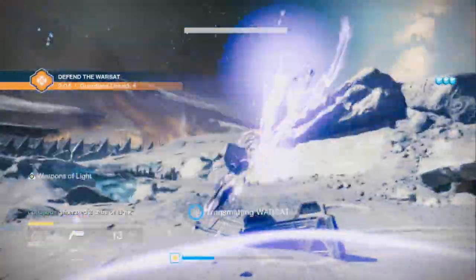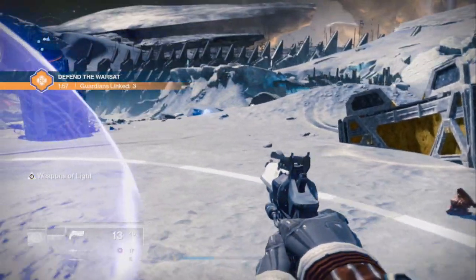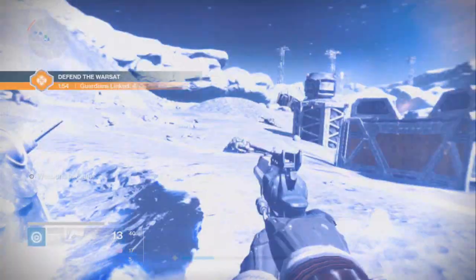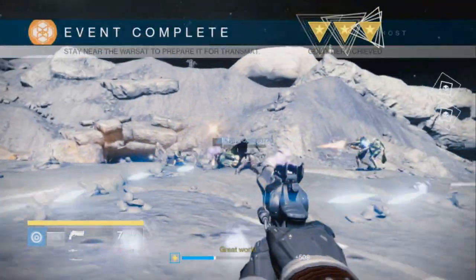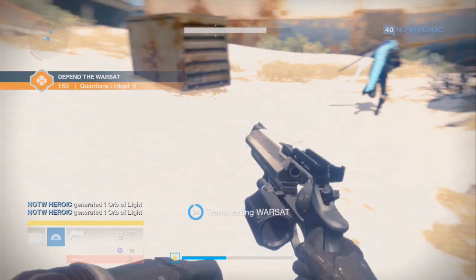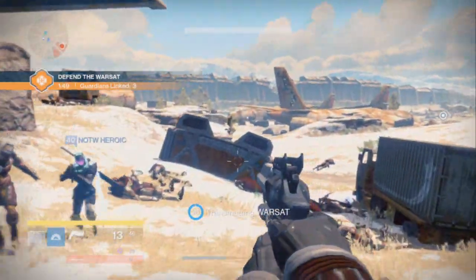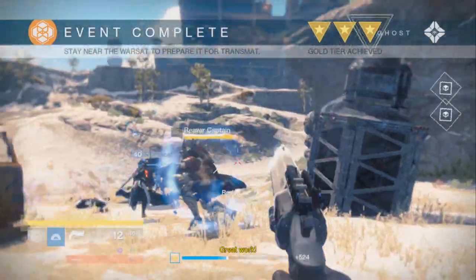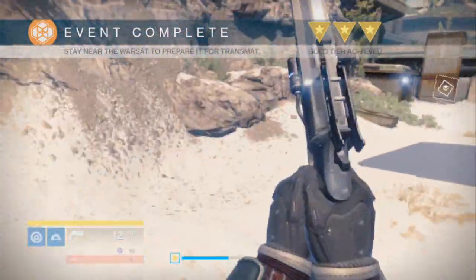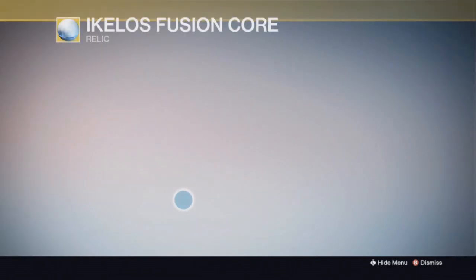You can go to destinytracker.net or .com — I forget which one — and monitor where the public events are going to pop up and just plan and map it out. All in all we did about 30 minutes of waiting for the public event because sometimes it was extraction crews. We did Earth last because it was going to take like 30 minutes — we got extraction crews twice and then finally got a warsat. So it's all just kind of luck. But I think it would have been a lot of pointless waiting if not for destinypublicevents.net.